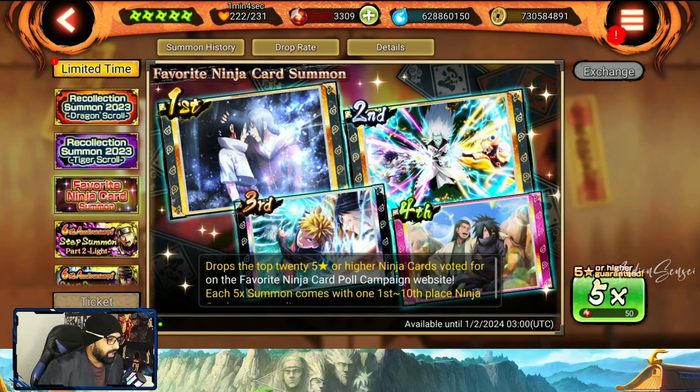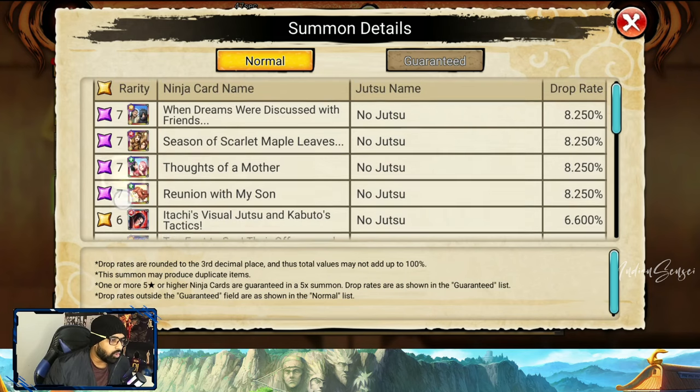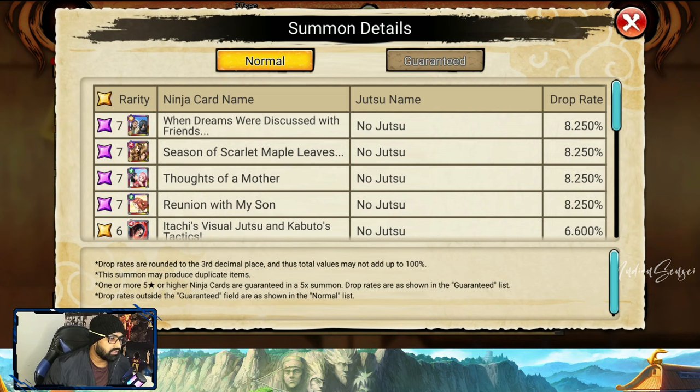Hey, what's up guys, Indian Sencia, welcome back to another episode of Ninja Voltage. This new banner which came yesterday is here and it's by far a very good banner. Whether you're old players or new players, you guys should summon and at least get the top four cards — three or four copies each — because these are all pay-to-win cards in this banner.